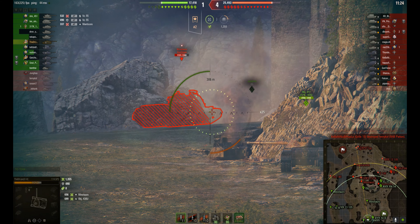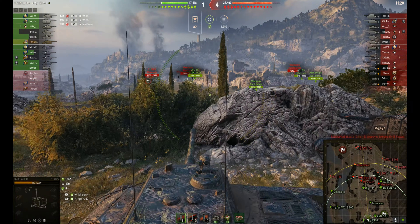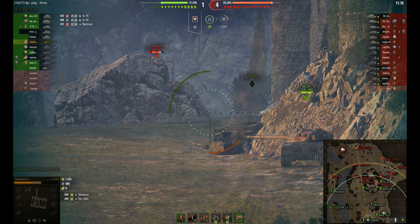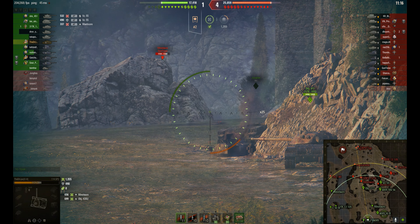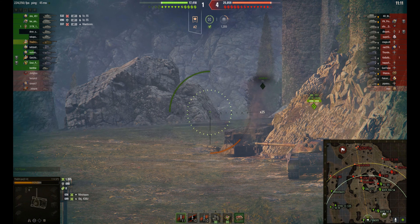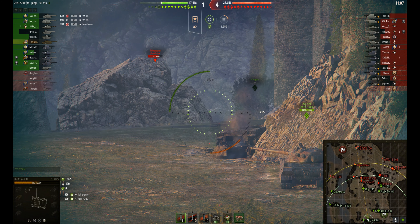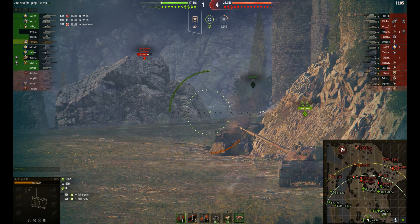The 50B drives in front - luckily for him there's no team damage in this game, otherwise he might have copped a hit or two. But he's luckily got out of the way. And there are three tanks down - so it's a bit dire. There's an 8,000 hit point difference in the game at the moment, and I'm sure the gun on the 114 SP2 is going to help here.